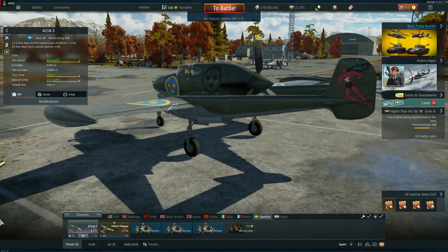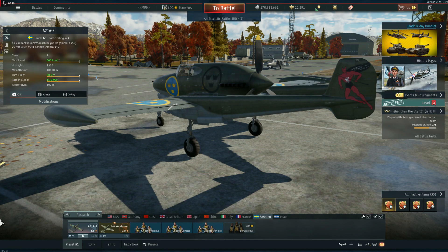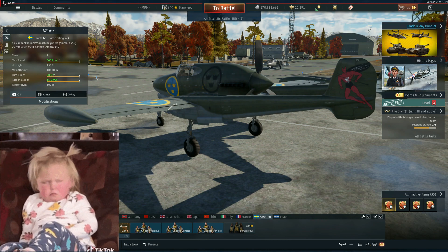Hi everybody, it's your friendly neighborhood hangar hobbit here. Welcome aboard the A21, rank four, battle rating 4.3 for the Swedes. I was hoping to use this for a Ready Set Go Sunday but unfortunately with that stupid freaking ground pound task on right now, all I'm seeing is nothing but Wyverns. It's so damn annoying.